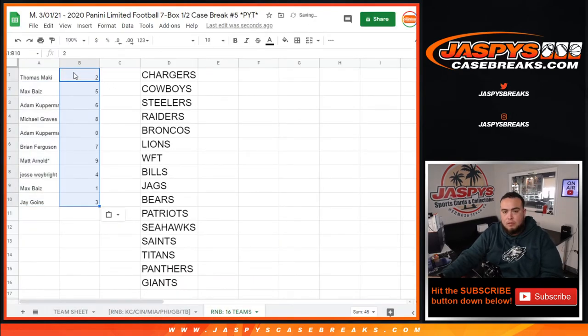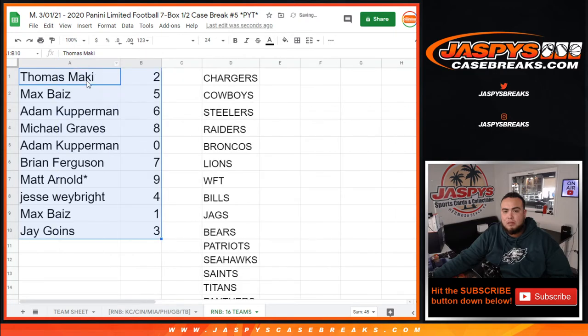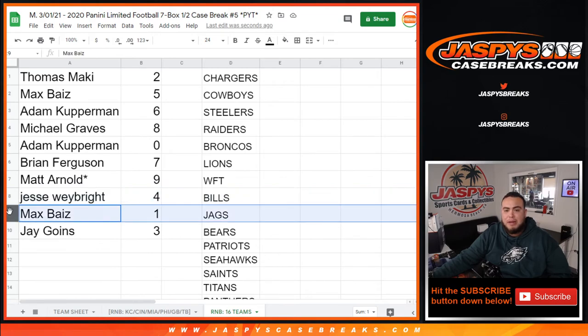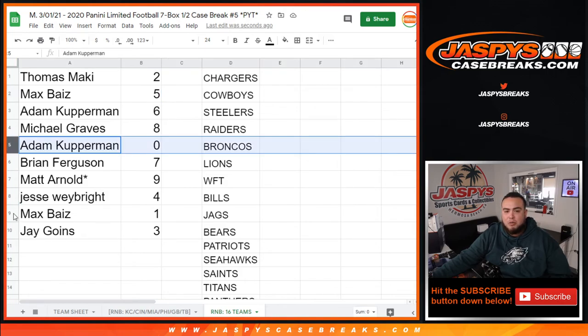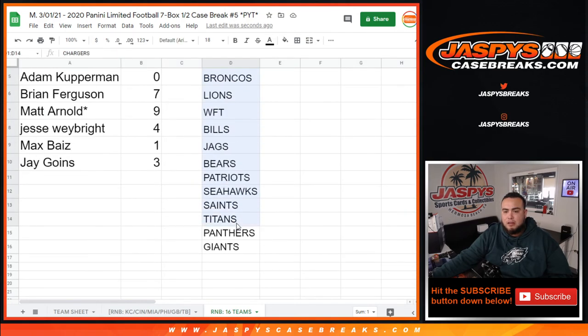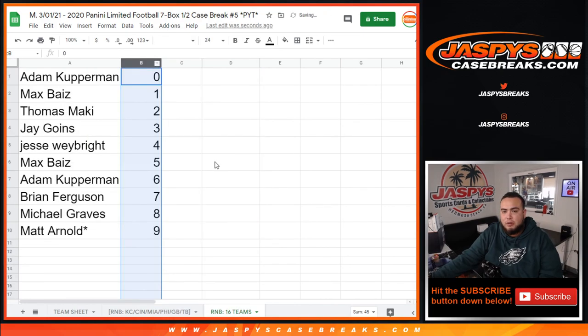So really quickly: Thomas down to 2, Max with 5, Adam with 6, Michael with 8, Adam covering with 0, Brian with 7, Matt with 9, Jesse with 4, Max with 1, and Jay with 3. Any unnumbered goes to Adam, any 101s going to Max. In a separate video we will be starting the break. Let me just quickly alphabetize this so you guys can see all the numbers. So appreciate it guys.